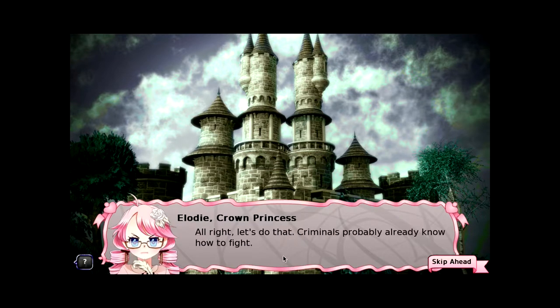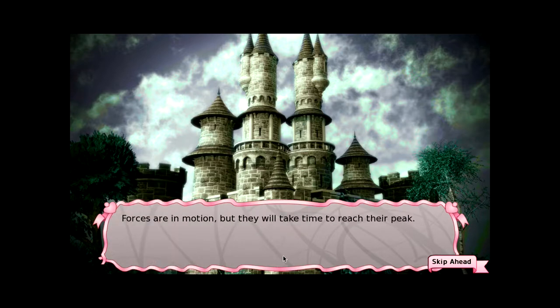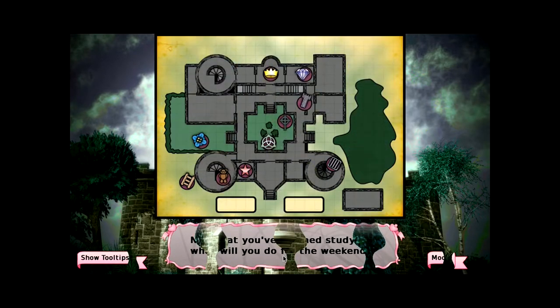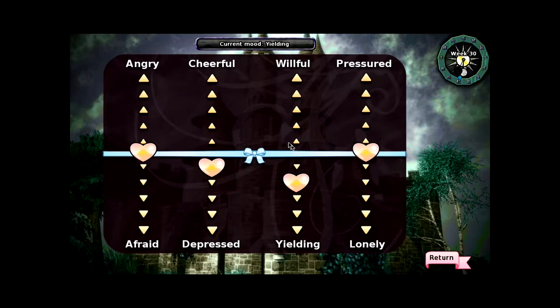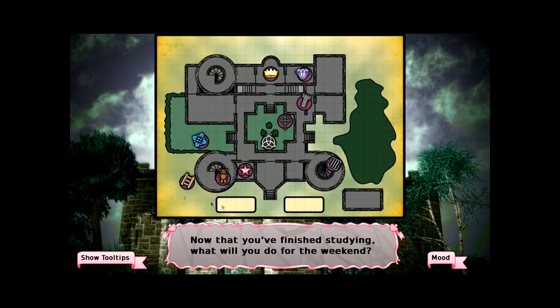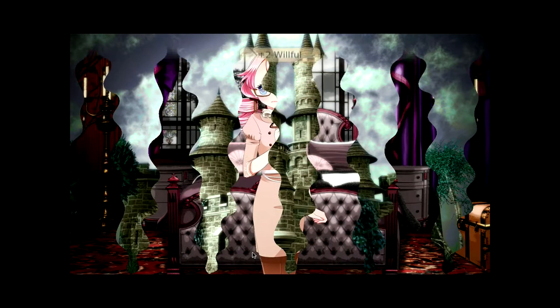Alright, let's do that — criminals probably already know how to fight. Forces are in motion, but they will take time to reach their peak, meaning we have time to learn some more military strategy. We need more willfulness and cheerfulness. I think that's the only willful we can do right now — yielding and afraid. Let's do some sneaking out. In the middle of war, we're gonna sneak out. Pretty sure it's safe. Now we need to put on our military outfits.